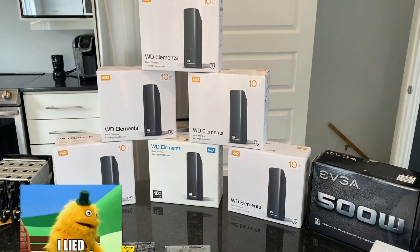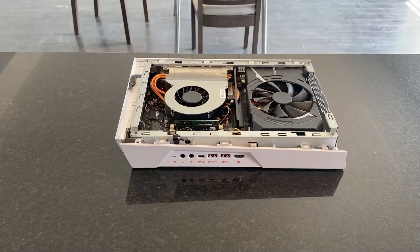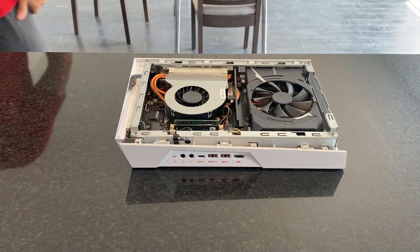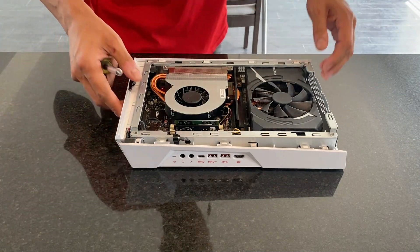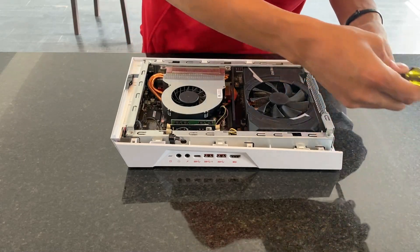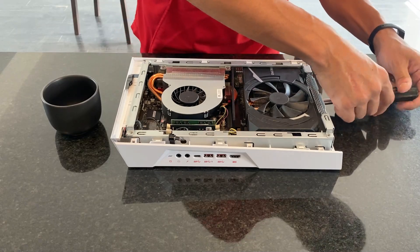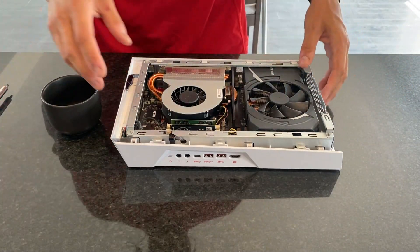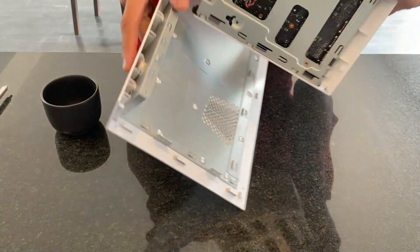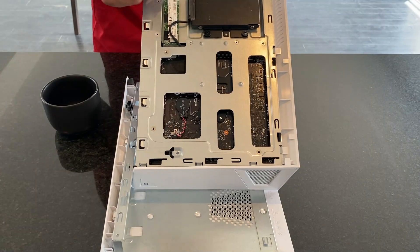We're going to start shucking these drives. Once they're done, I'm going to pull out the server and start installing them. First, we're going to be replacing the NVMe in this computer with a 1TB NVMe. We're just going to undo the screws. Typically I don't do this on top of the kitchen counter because I don't want to scratch it. This is the simplest part of the upgrade because we're just replacing the NVMe. You can see the NVMe spot right here, which is what we're going to be replacing.